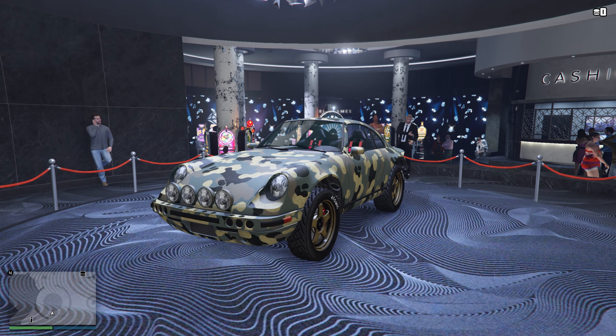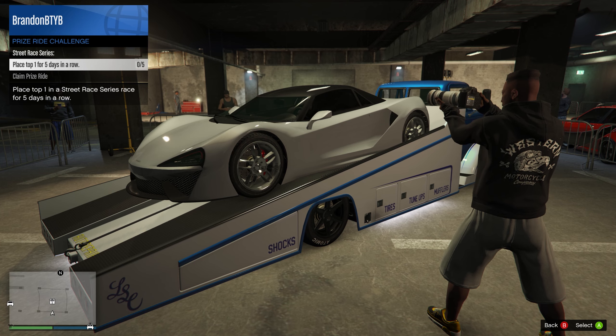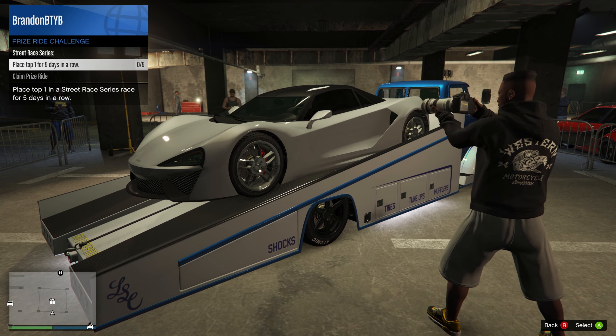Be sure to stop by the casino to spin the lucky wheel for your chance to win this week's podium vehicle, the Pfister Comet Safari. This week's prize challenge vehicle is the Progen Itali GTB, which you can claim for free by placing first in a street race for five days in a row.